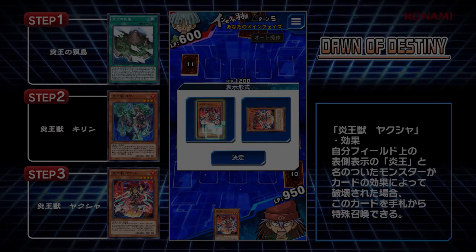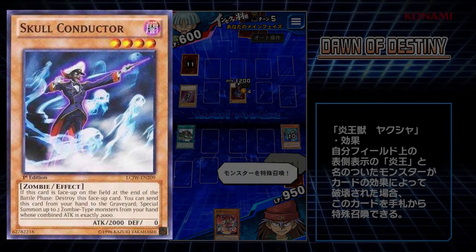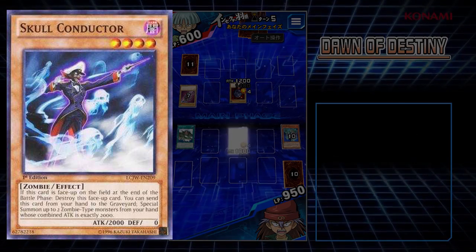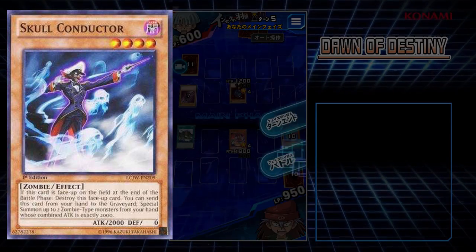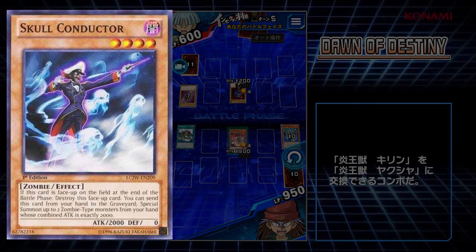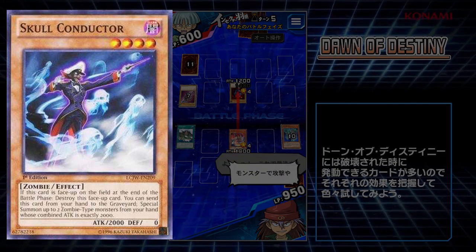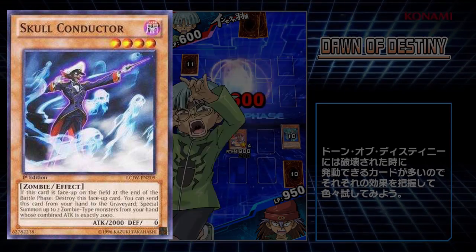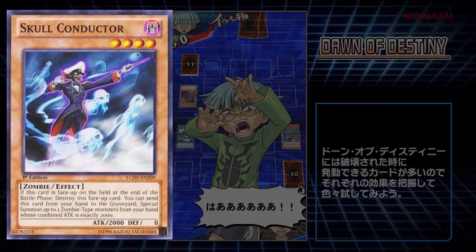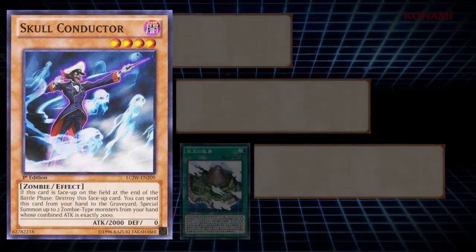Next, another card Bakura used — Skull Conductor. It's a zombie. If this card is face-up on the field at the end of the battle phase, destroy it. You can send this card from your hand to the graveyard to special summon up to two zombie-type monsters from your hand, with combined attack exactly 2,000. Pretty good card. Being a 2,000 attacker that stays on the field for one turn can be really, really useful to get you out of some tight situations. It's going to be cool to see how zombie decks implement this.